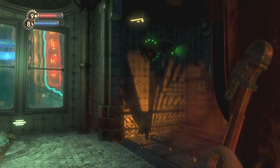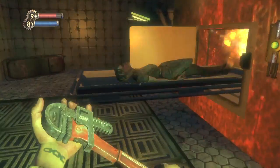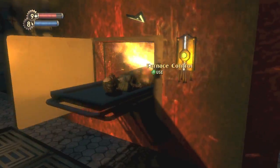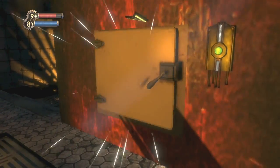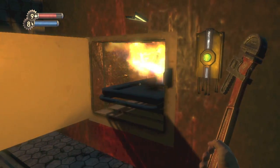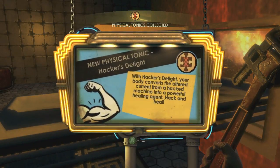You're gonna go in here and there is your first security camera right here. You can hack it if you want to. But if you turn around here, you should find this corpse and a furnace. So just hit A to use it, and that person should cook up and turn into ashes. And it should turn into your first tonic right here. It's called the Hacker's Delight.